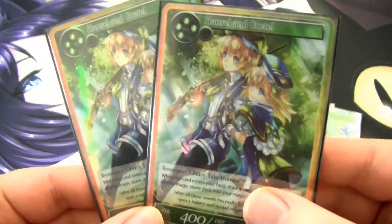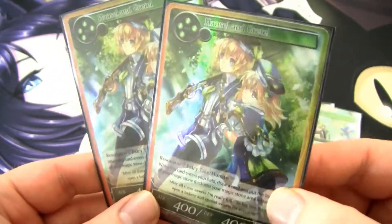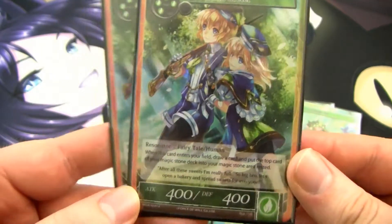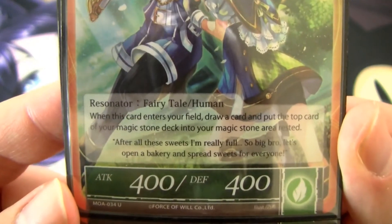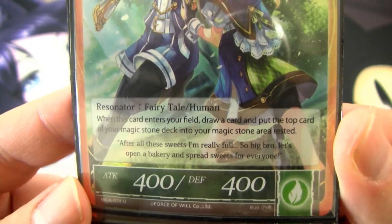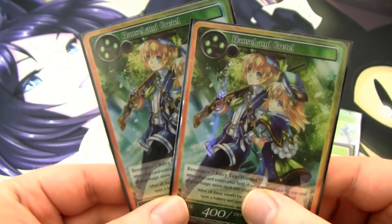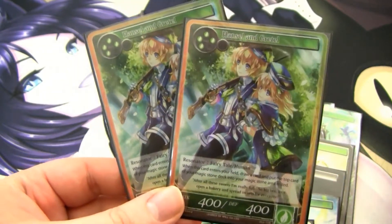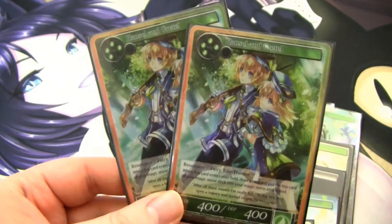I run two of Hansel and Gretel, and I think this card is a little bit underrated. It is a 400-400 for four Wind will, and when this card enters your field, you draw a card and put the top card of your Magic Stone deck into your Magic Stone area rested. So that's basically a pretty sweet two-for-one — you get a stone from the top of your deck into the field and you draw a card. Very, very good. The four Wind cost is not a big deal for this deck.